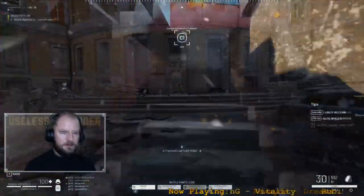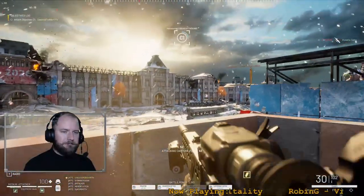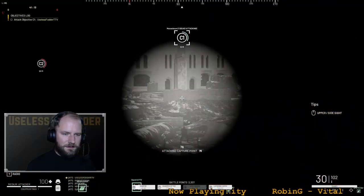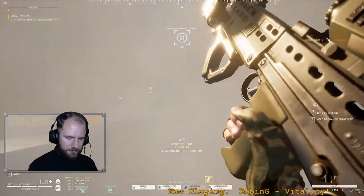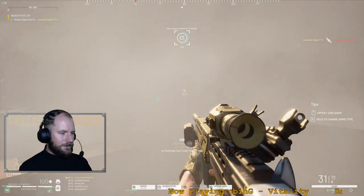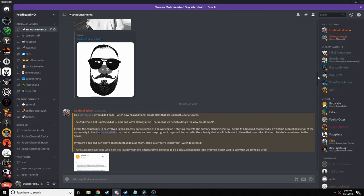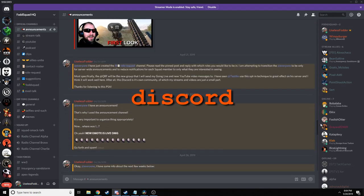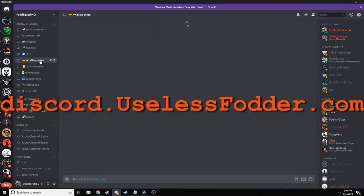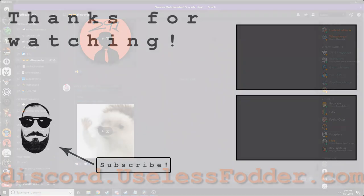If you're looking for an inclusive, tight-knit group of warriors to storm the battlefields with, I suggest you join the FOD Squad - the baddest fighting outfit in space. We train in hardcore realistic tactical first-person shooters like World War 3, Insurgency Sandstorm, Ground Branch, and soon-to-be Squad and Arma. If that sounds like you, you can join us at discord.uselessfodder.com and prepare your loadout - World War 3 is calling.